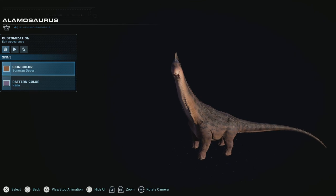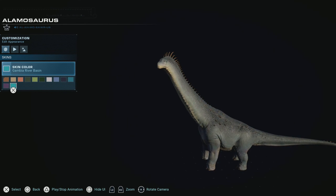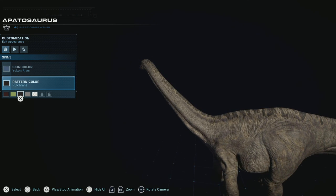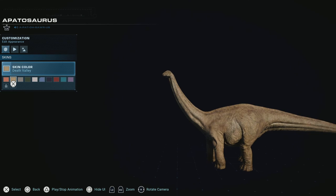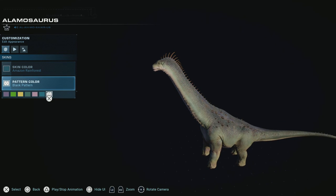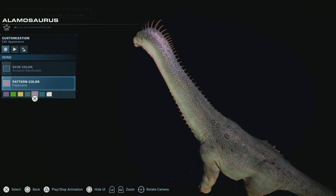Here we are for Almasaurus skins - let's start on Saharan Desert and look at it blank. Honestly, they've definitely improved the skins for sauropods. If you compare to Brachiosaurus or Apatosaurus - Apatosaurus is okay with patterns but not hugely colorful. Brachiosaurus is worse for skin variety, which is a shame. But for this guy, literally all of these skins are really good. For patterns, I'd say the best one to use is Rana if you want full body coverage, but if you want certain colors on top, definitely Chalcarana - that one looks really good.